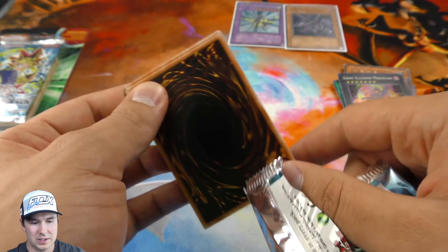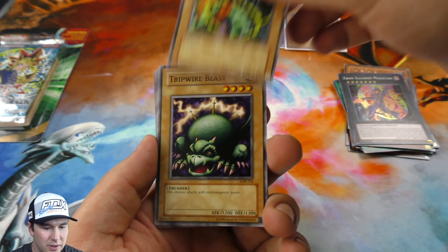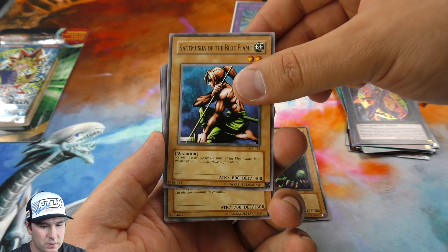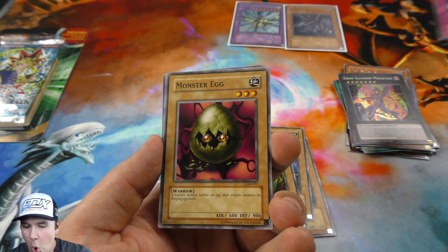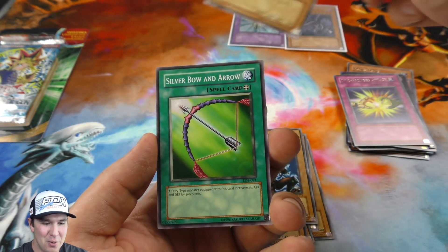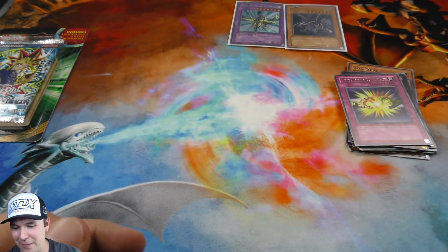Legend of Blue Eyes White Dragon booster packs — let's see what we get this time. I can't believe the luck we're getting. A little bit of a break there on that booster pack. Pull like an Exodia head or something — oh my gosh, I probably have to walk away for a second.